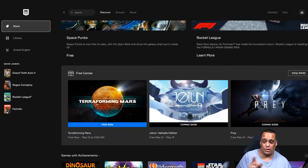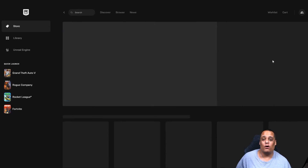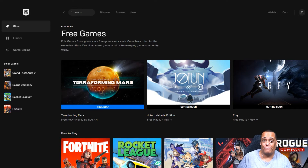Go to Free Games and click on it — here it's going to have all the free games available. Remember, there are games available for free all year round no matter what time of day you get them, like Fortnite, Valorant, League of Legends, and a bunch of others. The games we're looking at today are the ones that are usually paid but are given to us free for a week.